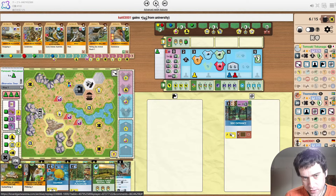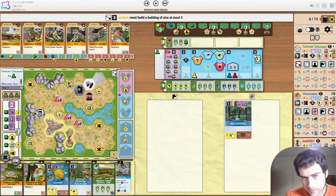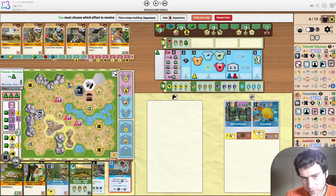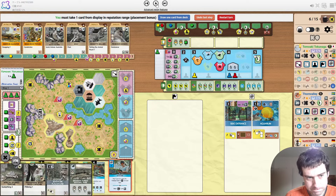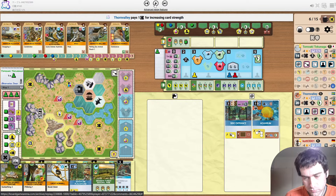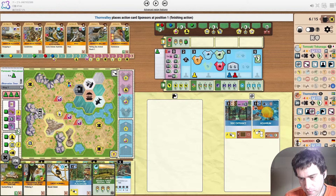Red taking their uni. Tomawaki still hasn't spent their worker — he's the only one. Opponents could be looking at triggering the break, which would be a little bit awkward. This is one of the things you have to navigate around in four-player games more often — just how quickly the break can come. But he obviously believes that red and yellow have sponsors that they want to be playing. Love this aquarium placement. Draws from the deck because neither of these are particularly useful.